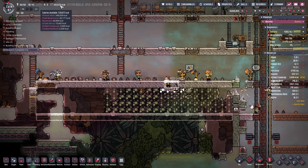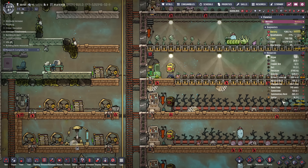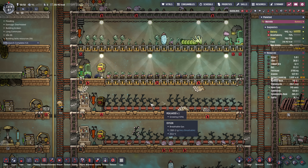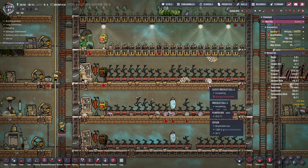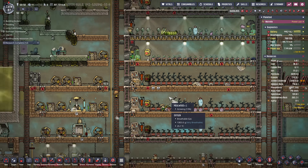How are we doing for food? We've got 310,000 food, so food is good. Critter starvation — the drecko is starving. He should have lots of mealwood to eat. These are set to not harvest, right? Some of them are, so let's just set them all to not harvest — this will be dedicated mealwood for them. We got a glossy drecko, that's good. We need a shearing station here as well, I just realized. So we'll take this out and put a shearing station in there.